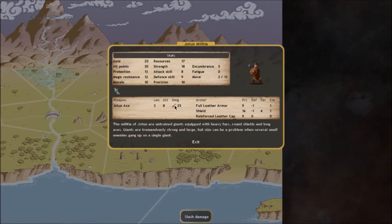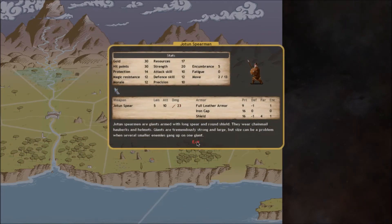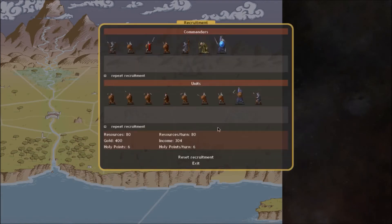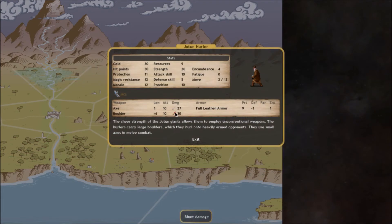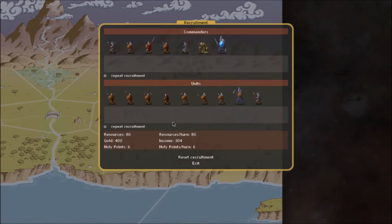Shields have a much higher protection than armor, but that protection only works if you're able to parry, which is based on your defense skill and parrying ability. Each weapon can have different damage types - for example, this axe has slash damage, a spearman has piercing damage. There's also blunt damage from boulders. Those are the three major normal damage types. There's also magical damage, fire damage, lightning damage, frost damage, et cetera.